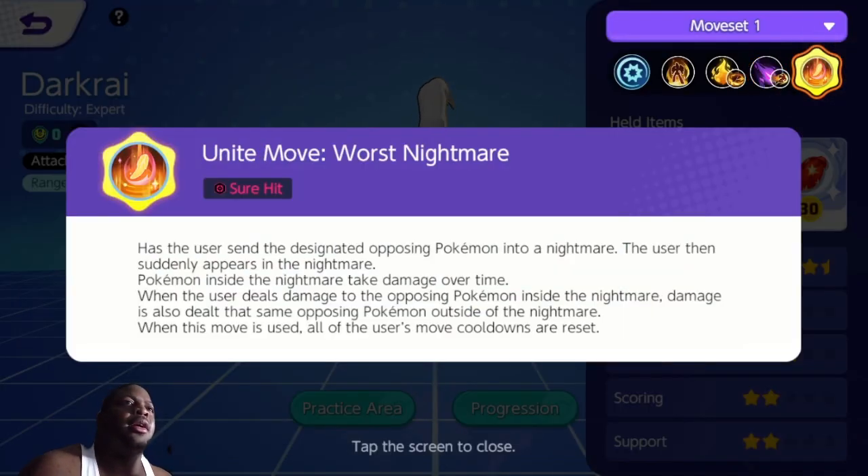His Unite move is called Worst Nightmare. It has the user send the designated Pokemon into a nightmare, then the user suddenly appears inside the nightmare as well. Pokemon inside the nightmare take damage over time. When the user deals damage to the Pokemon inside the nightmare, that same damage is also dealt to the Pokemon outside the nightmare. And when this move is used, all of the user's move cooldowns are reset.